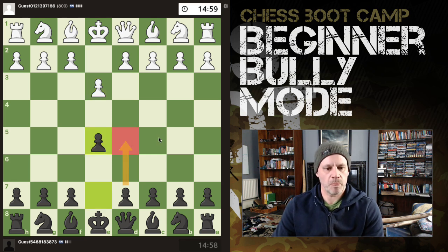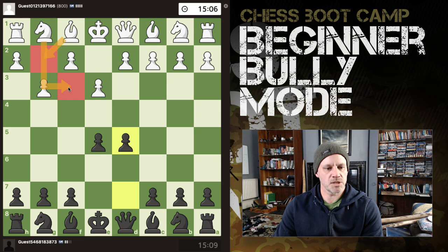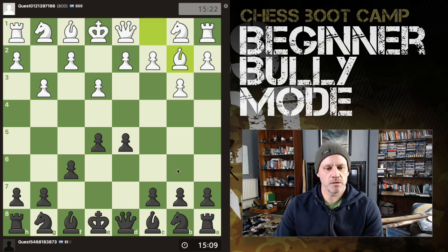We'll just try and occupy the centre if we can. Let's occupy the centre. It's probably going for this kind of setup. Double fianchetto. Alright, this is fine. Let's just build a little wedge structure in the middle. There we go. So this bishop is already looking down a line of unfriendly pawns.